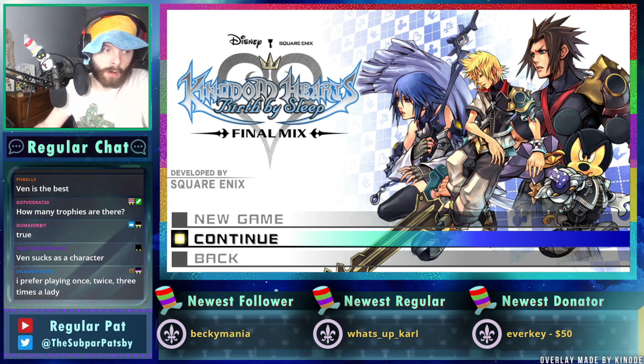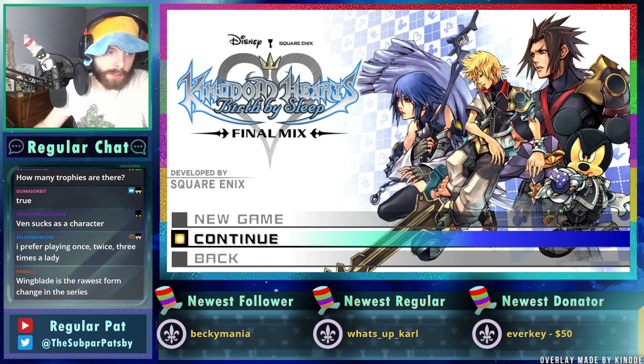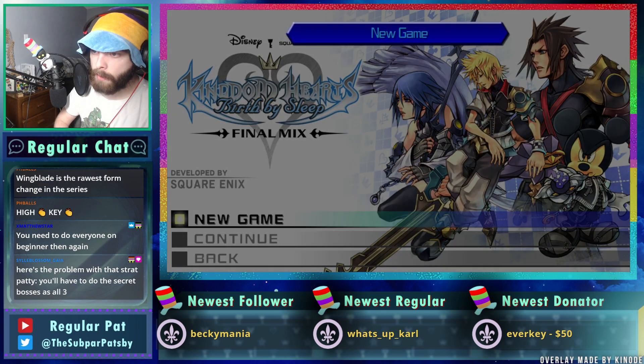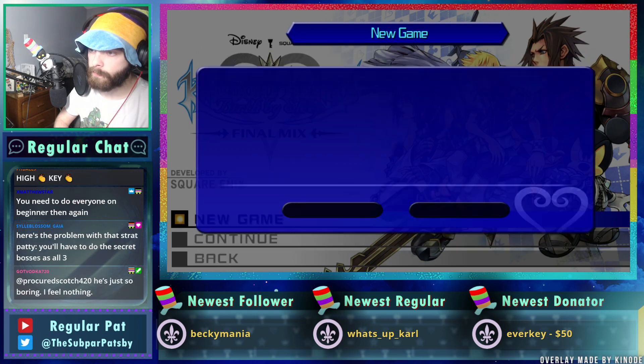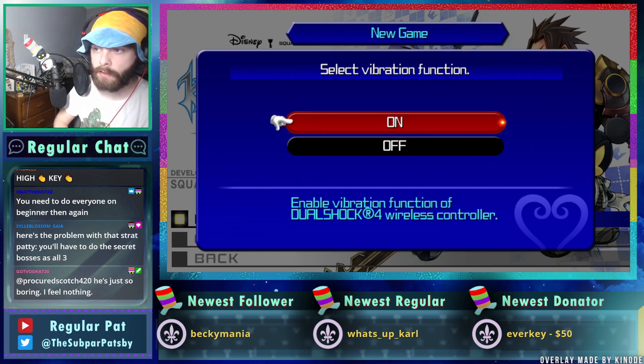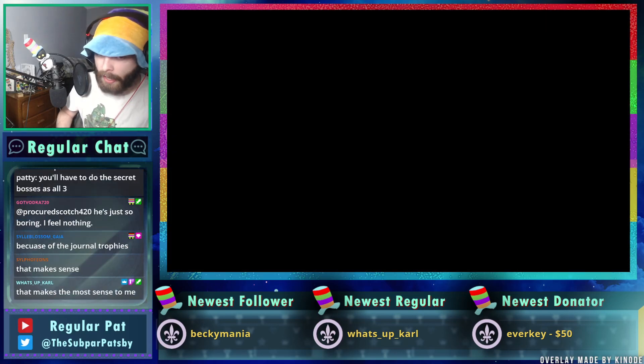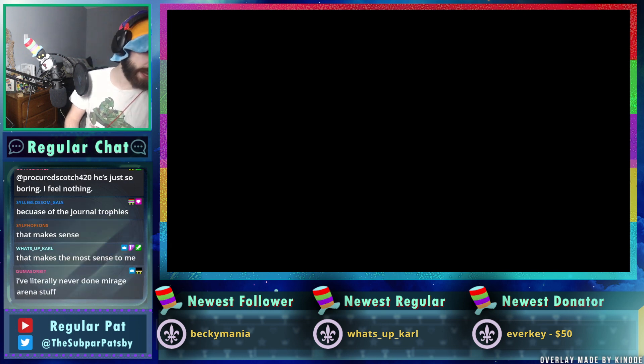In terms of beating the Unknown, No Heart, the Armor of Eraqus, and getting all the finish commands — I should probably do that on beginner, which means I might have to make a fourth file. I'm going to do a new game; I gotta get through the Ven tutorial anyway so we can let the poll run. I'm playing on PS5 — I got it for Christmas.